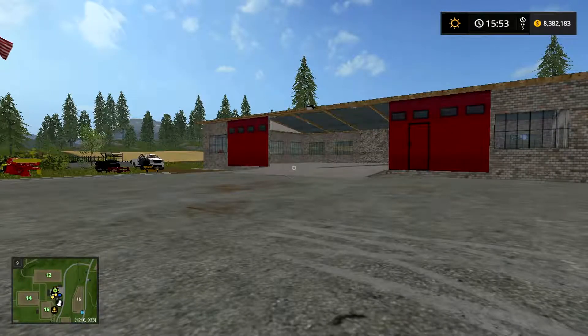This is Master Race 986 coming at you for another episode of Farming Simulator 17. Today we're going to be having a special video — we're going to be doing a garage setup for our lawn care and landscaping company. Before we get started, I want to mention a giveaway on my channel for a $25 gift card to wherever you want. Information for that will be in the description down below.